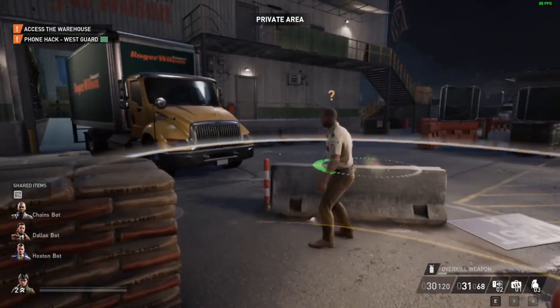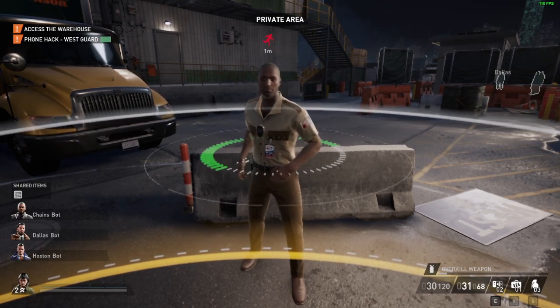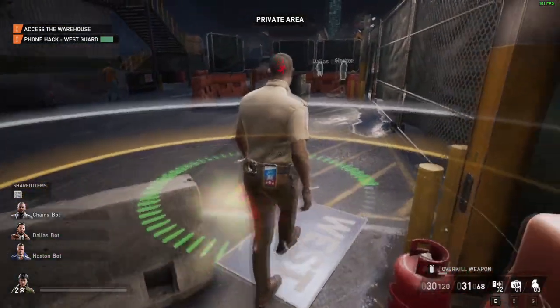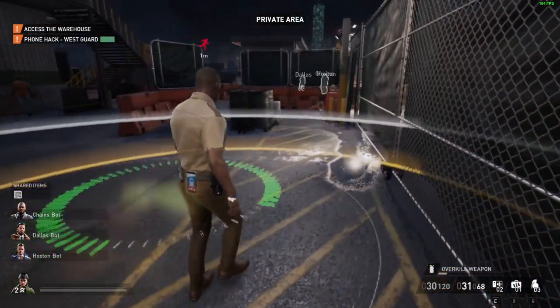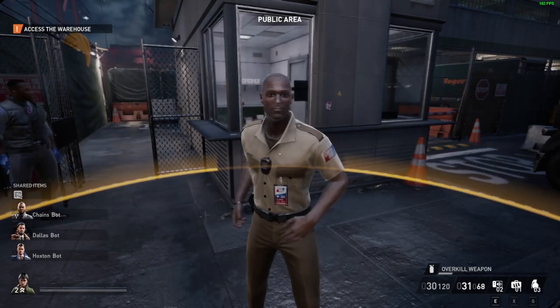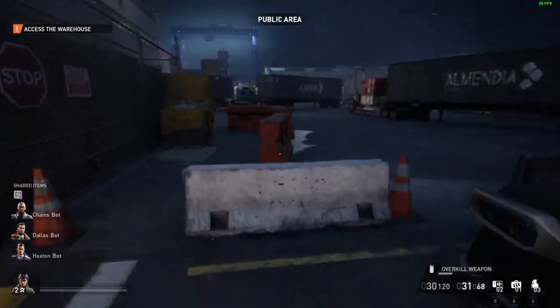We're going to get spotted here. The guard will walk you back to the entrance - the hack will run as long as you're in proximity to him, so this is actually perfect for what we want. Just don't wander off. So now you can go ahead and mosey off.